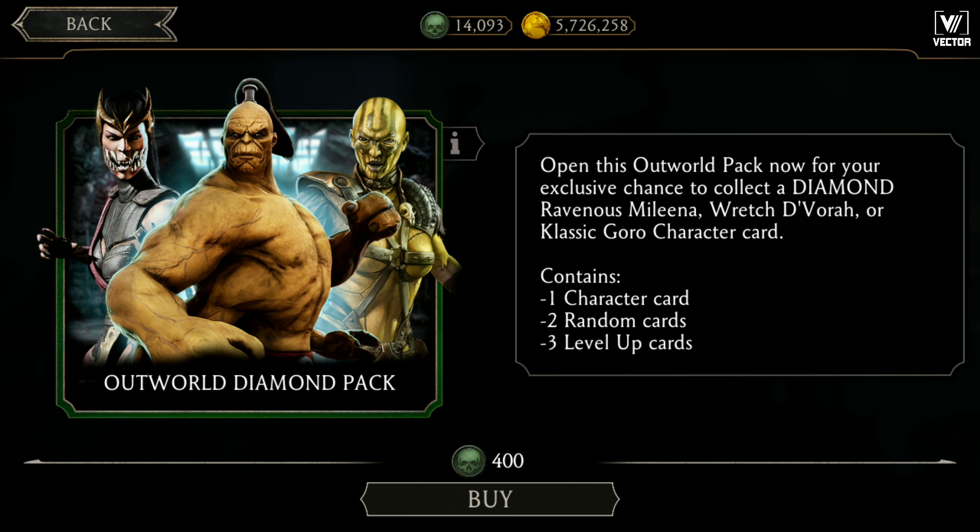Previously when I opened the Classic Diamond Pack, I spent 14,000 souls for a single Liu Kang, which was not worth it. So let us hope we get some good characters in this Outworld Diamond Pack. Many people have told me that when you open it from the menu, the chances are higher that you will get your favorite Outworld Diamond characters. Let's hit the very first pack.